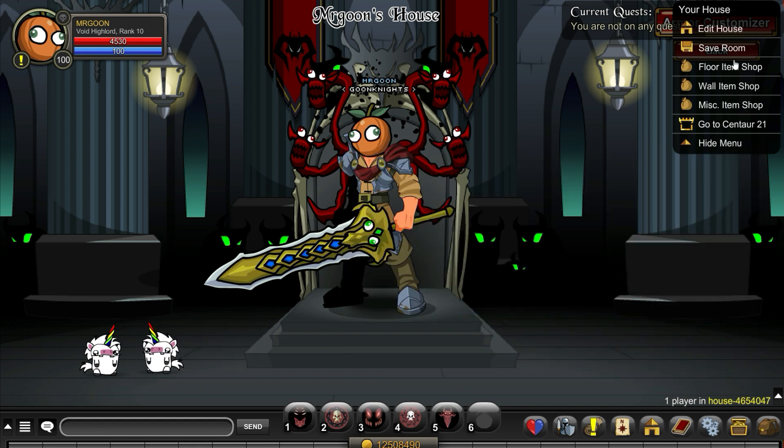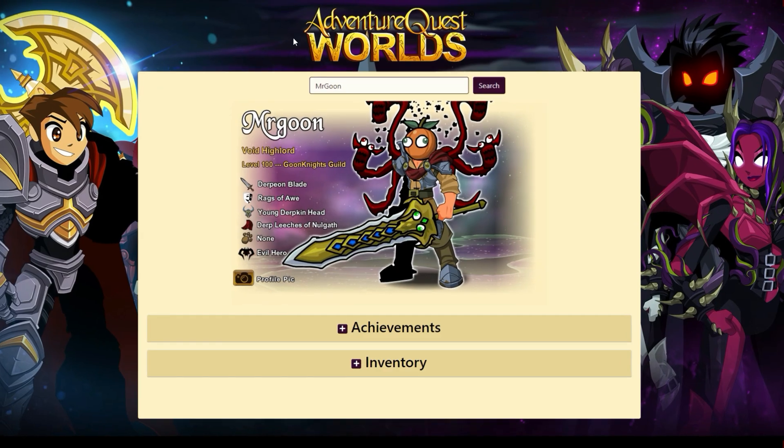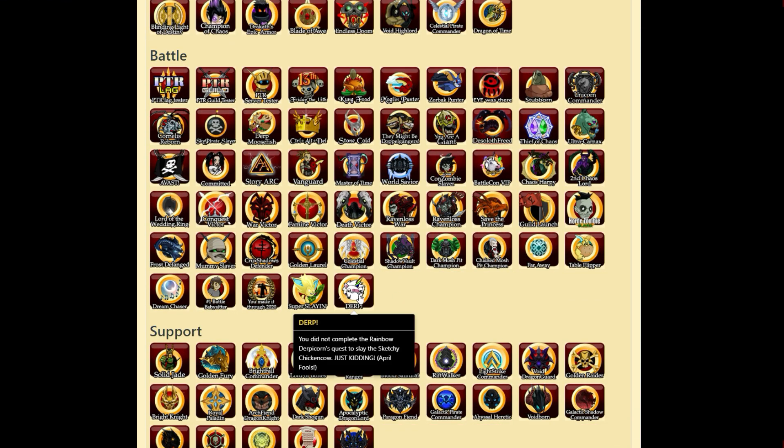So once this one is happily next to his little friend, we will save the room and let's load up the Char page. You've literally just got to scroll down next to the other one. Now, there's another Char page badge you could get earlier on and if you haven't seen the other video, go check it out — you literally just need to complete the new quest and you'll get the badge which is next to the Derp one. But there you go, that's how you get it. Very exciting.